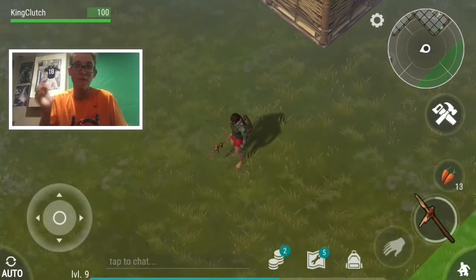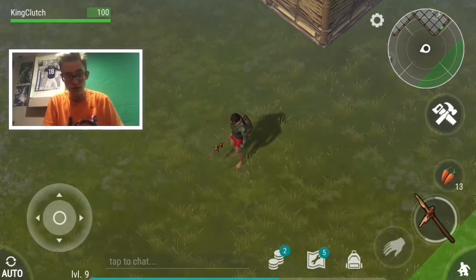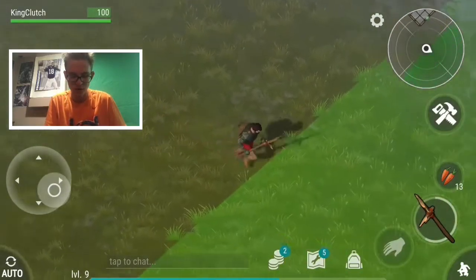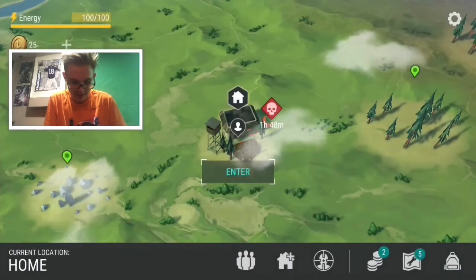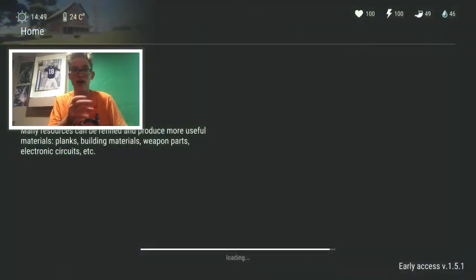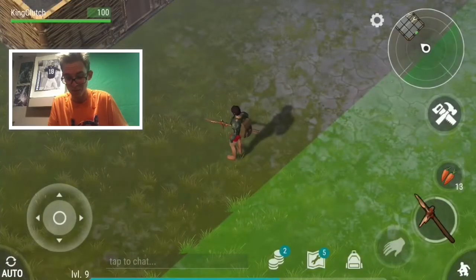We're going to go overview my whole entire base. I've made lots of changes. Right now I'm level 9, almost level 10. I've changed quite a few things. We have this zombie horde coming in about an hour and 48 minutes. I don't know exactly what that's going to be. We'll probably go raid some other people's places and see if we can get anything good.